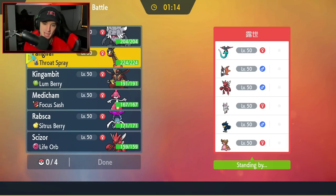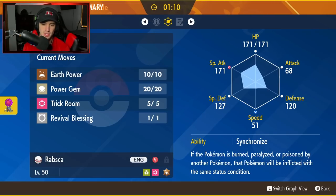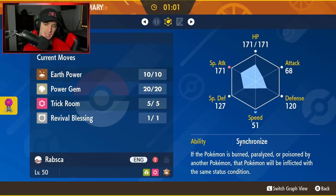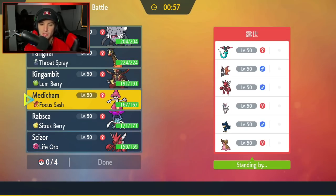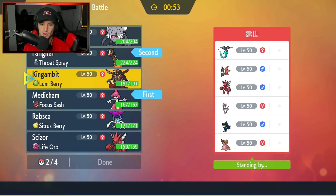How should I go into this one? I feel like I want to get Medicham and Rabsca into today's video. Rabsca's pretty cool — its speed is super slow but its special attack is really solid. It has Synchronize, which could be good depending on the situation. I like it for Revival Blessing, so I'm going to be bringing it in the back end. We're going to lead Medicham and Farigiraf, bring in Rabsca, and last but not least Kingambit.